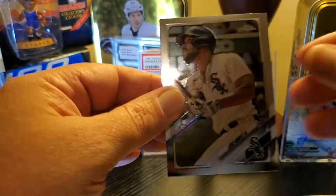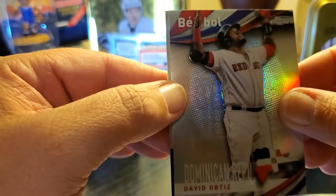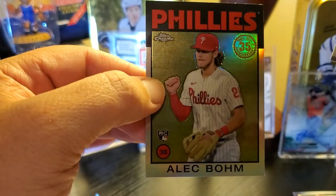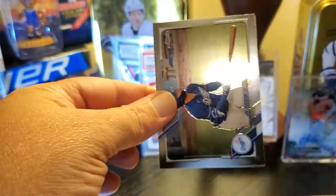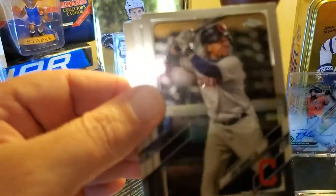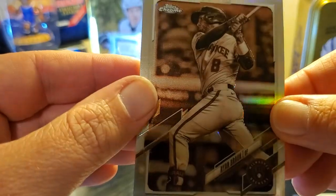So Cronenworth, Madrigal — two good rookies. Verdict's still out on this year's rookie class. Jose Breu, not great yet. Max Kepler. David Ortiz baseball insert — that's a cool insert. And an Alec Bohm. These are shaping up to be pretty good, hitting a lot of nice names. I would love to hit a Ke'Bryan Hayes — give me a Hayes. Jock Peterson, Jose Ramirez, Kuchul, and Ryan Braun.